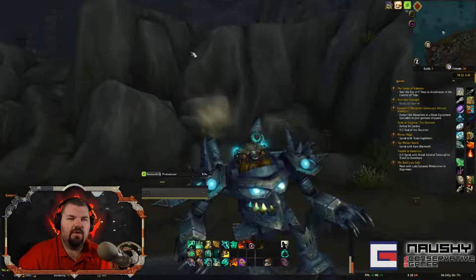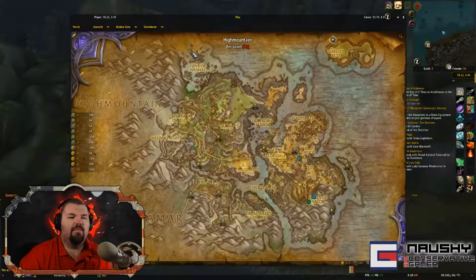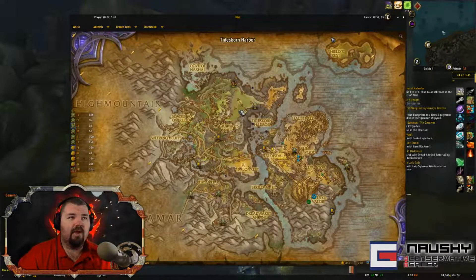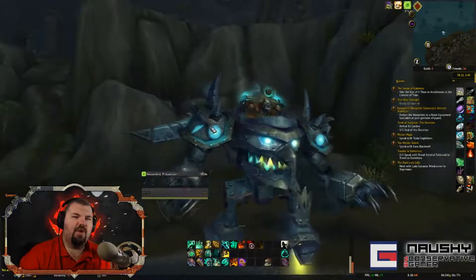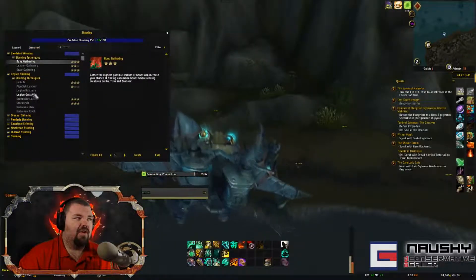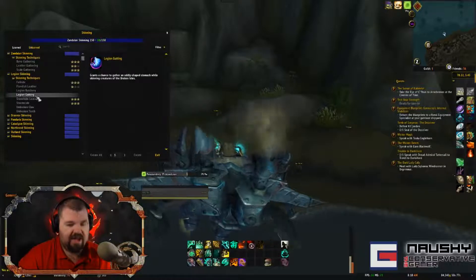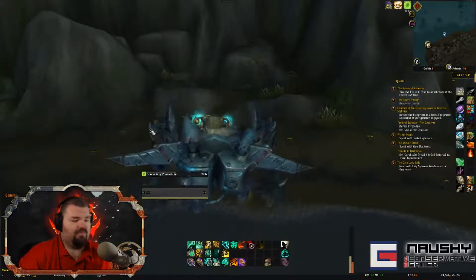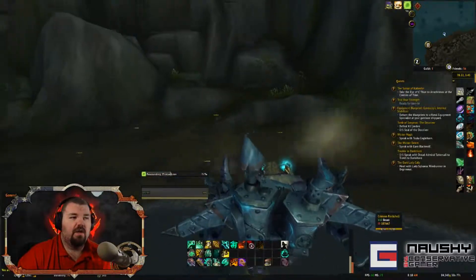If you're kind of new, you can get Sightless Eyes in Dalaran in the sewers underneath. You want to get enough of them — I believe it's 250 — and it allows you to buy the skinning technique called Legion Gutting. I'll show you where to buy that after I show you this amazing spot I found.